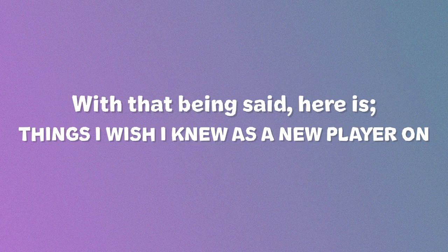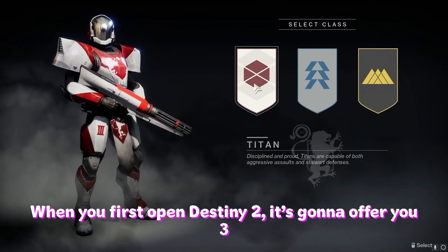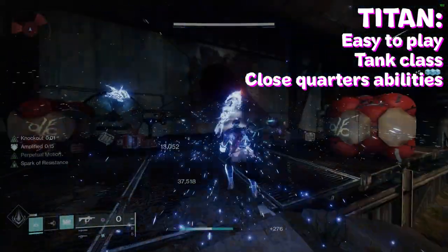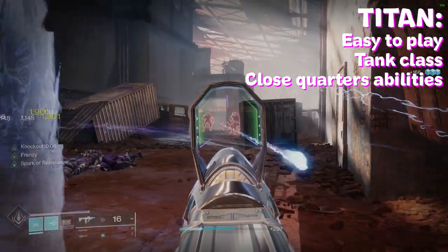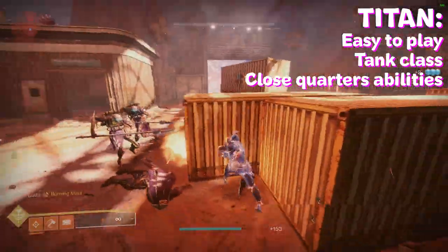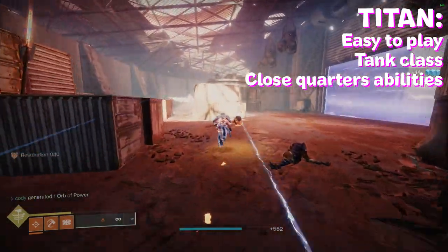When you first open Destiny 2 it's going to offer you three classes to pick from: Titan, Hunter, and Warlock. The Titan class is basically what you'd call a tank in games like Overwatch. It is brilliant at staying alive and definitely good at damage dealing at melee range. I'd recommend this class if you want to run around like a madman in solo play. Overall it's the easiest class for beginners, and its abilities handle a lot like those out of Black Ops 3.